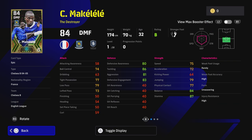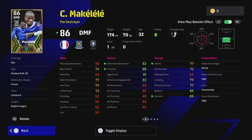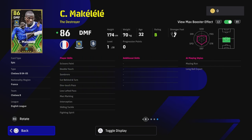Over on eFootballDB we're going to see the view with max booster effect on. His max booster effect is 'Dueling' — it's a unique one for Makalele. It gives a plus two increase to offensive awareness, tackling, speed, and stamina player stats, and you're also going to have an incredibly good player skill selection with this guy.